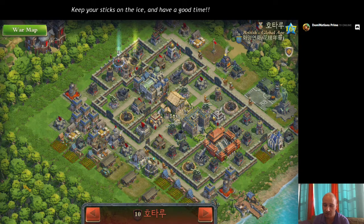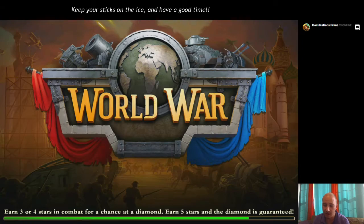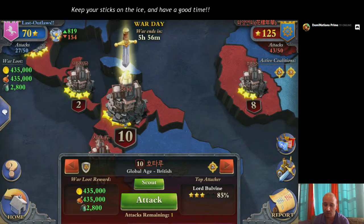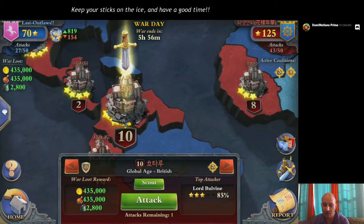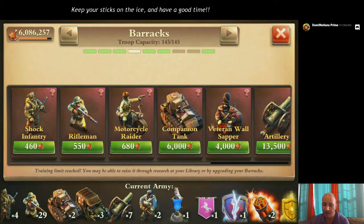He has got level 1 Indians — which gives him some extra town center health and some extra wall health as well: 15% and 30%. So the town center will take a little bit longer to fall, but hopefully we're able to get in there and get it done.